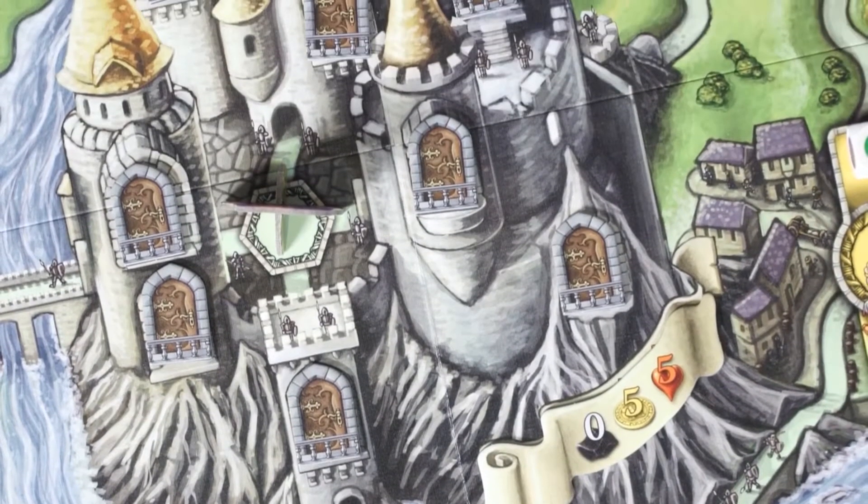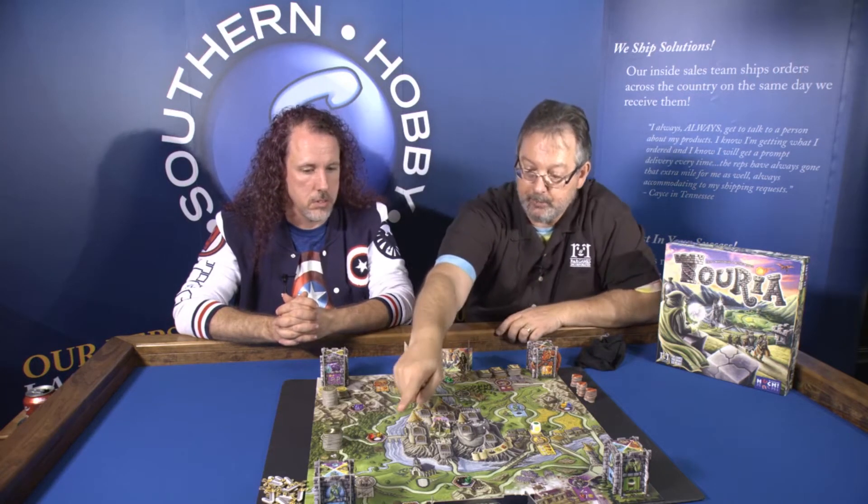If you visit the knight, you can trade in a sword and get a heart or three gold coins. Over in this corner is the swordmaster — when you visit the swordmaster, he'll give you two swords.